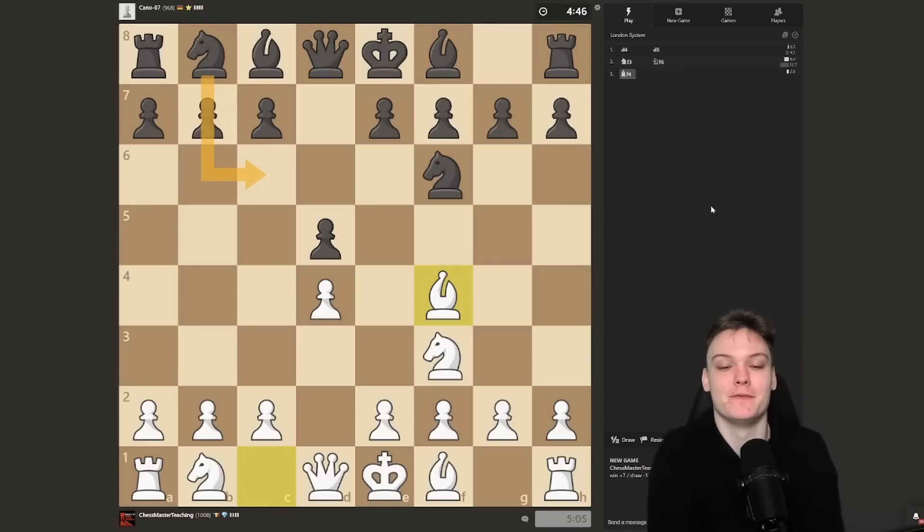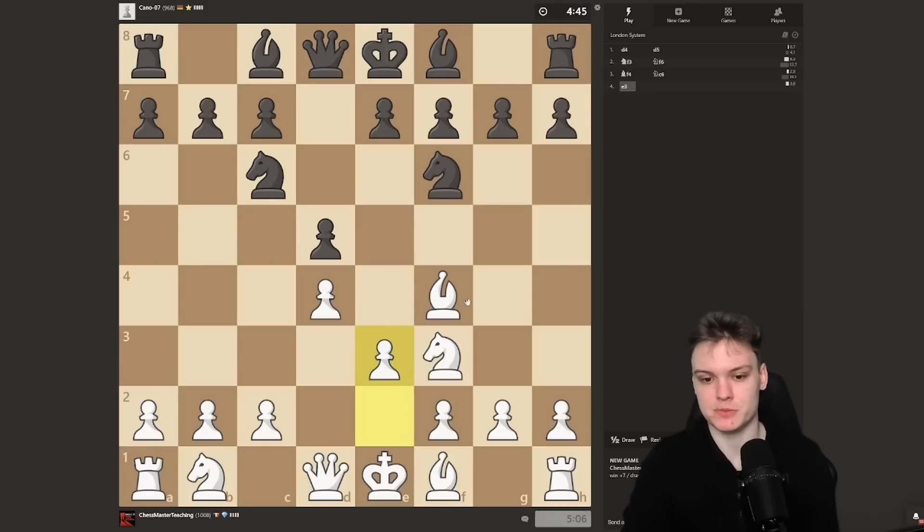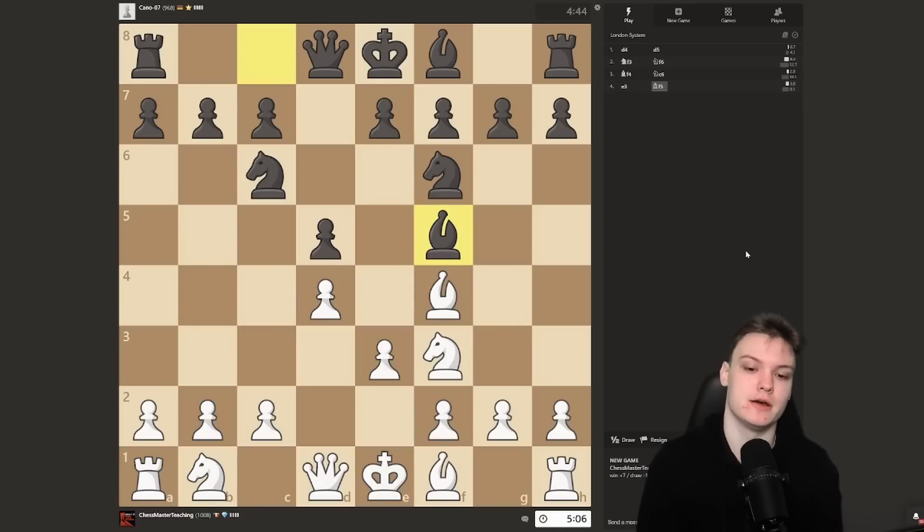Probably it's going to be bishop f5, copycat, or e6. Oh, here it is — the Chigorin. So we start with e3, and now we can basically play the bishop outside the pawn chain: g4, f5, or e6. Those are the most common moves I'm expecting. It's bishop f5. Now, usually in the Chigorin with two knights, this is also explained in the course — when they go for the bishop outside the pawn chain, the bishop b5 plan works really well.